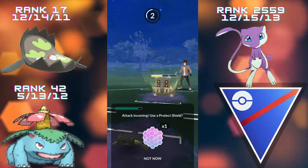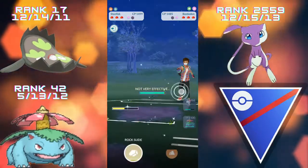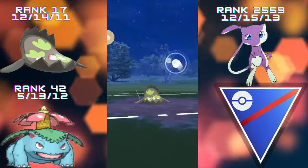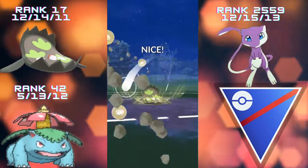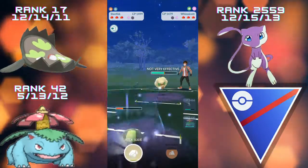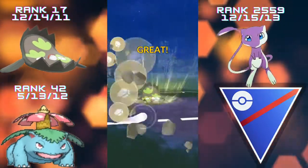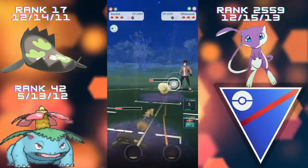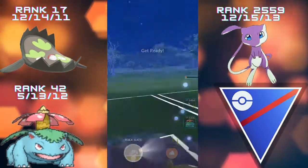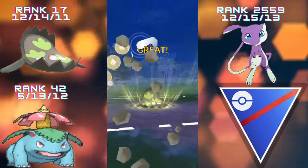A Flamethrower is super effective on Stunfisk because of the Steel typing, and the opponent does switch out just in time. Lucky I didn't throw the Earthquake — it wouldn't have been too effective. Now we've got two Rock Slides stored for this Whimsicott. They don't charge very fast at all, so they're probably just going to take our energy, which is frustrating. But we can hopefully get rid of one of their Pokemon — and we do, taking down the Whimsicott.